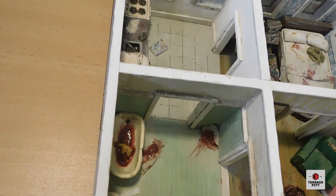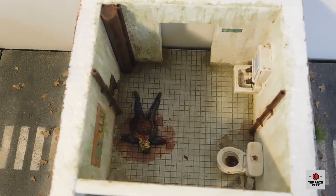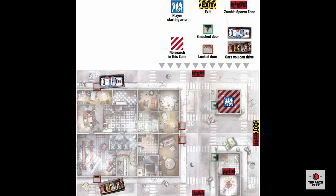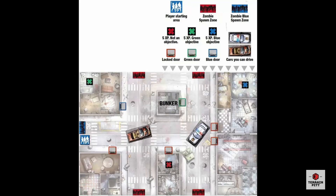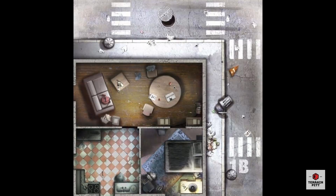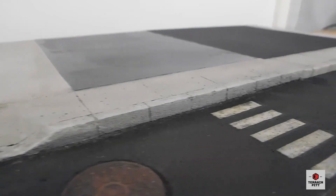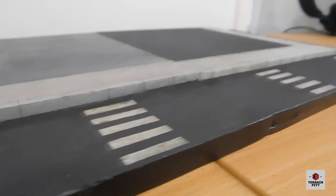Each building has a removable roof and detailed interior rooms. I've gotten tired of playing the same scenario over and over again, so I've decided to build a few more tiles that will allow me to play some bigger maps. To play a few of the bigger maps, I'll need to build two more corner buildings and two large buildings. But that's going to be a pretty long process, so today I'm just going to show you how to build the base tiles for each of these buildings.